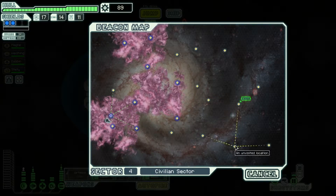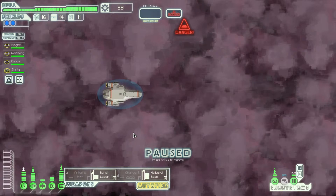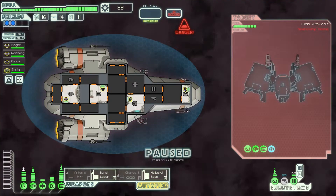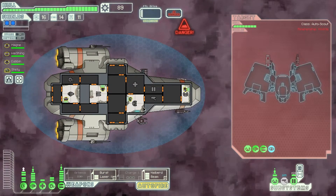Oh, I can't go to that one — I'd have to jump back. That's got to be something good, surely. Probably isn't, it's probably absolutely nothing, but we'll try it nonetheless. This drone isn't looking for you — perhaps it's getting ahead for the Rebel expansion, or maybe they're seeking to use this nebula for cover. Regardless, it identifies you as hostile. Oh, it's got stealth. Well, goody.